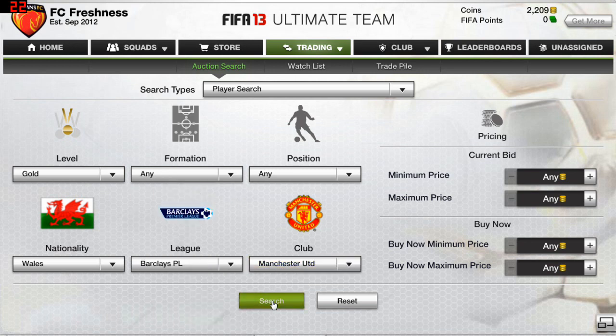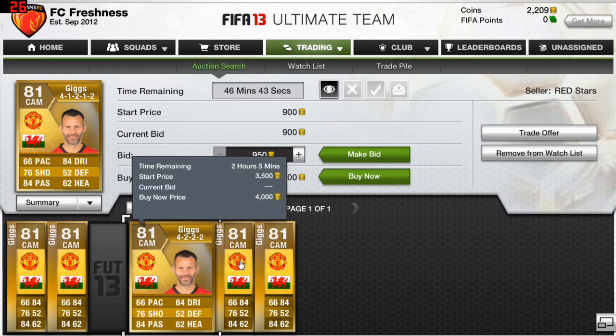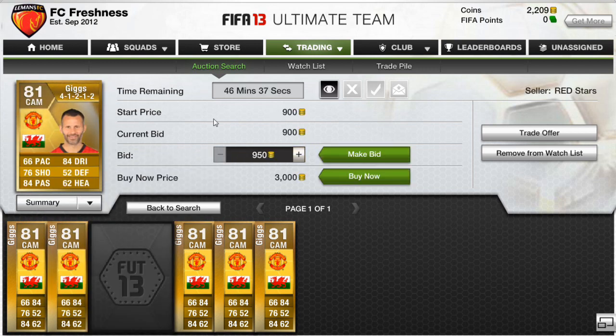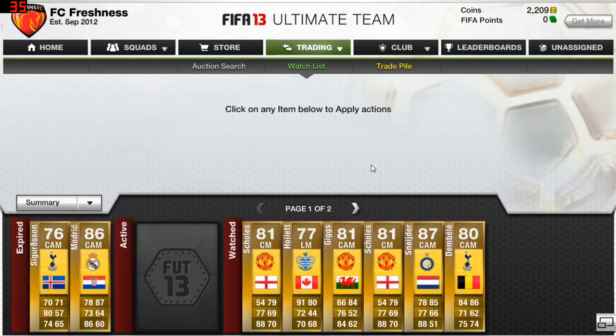If you're unsure about the price because there's only one in the market for that formation, check for any formation. He's usually going for more than 2k, so getting him for around 2.5k in a 4-1-2-1-2 will be a great deal.